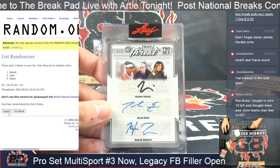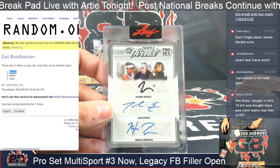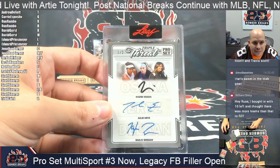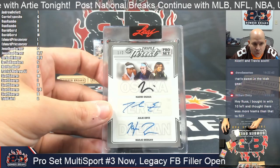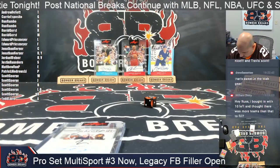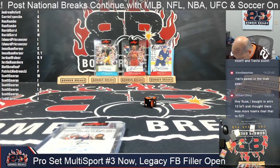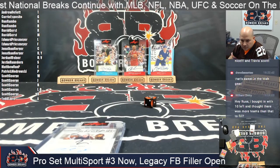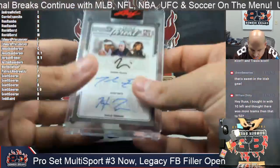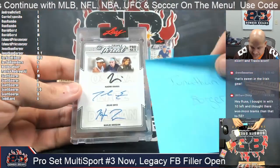The one that counts after seven clicks — it is Naomi Osaka to win that one! Naomi Osaka after seven clicks, which is Jonathan B. Jonathan B, you had the N and the Y combo, which means that is going to you. Alright, that is Pro Set number three of the multi-sport — the one out of two triple threat of Naomi Osaka, Julia Urtz, and Hayley Deegan was randomized and hit by Jonathan B.